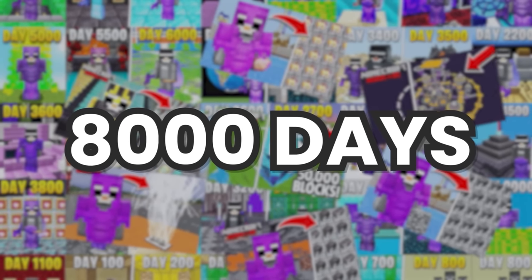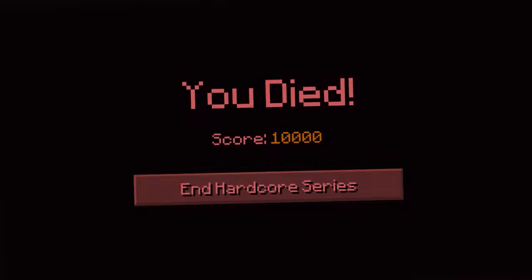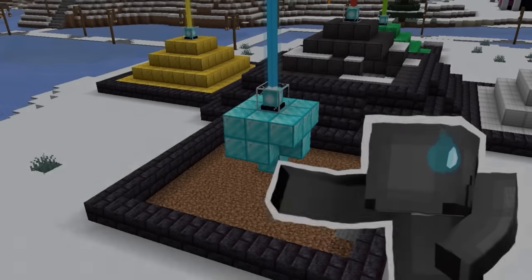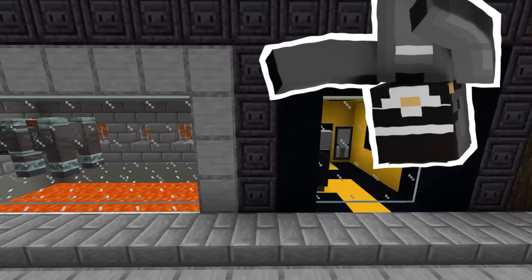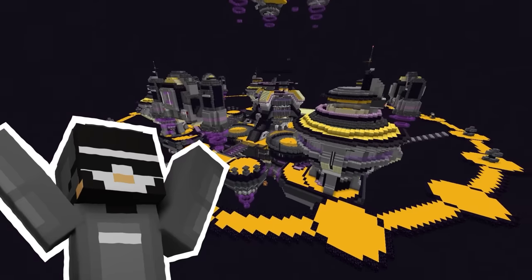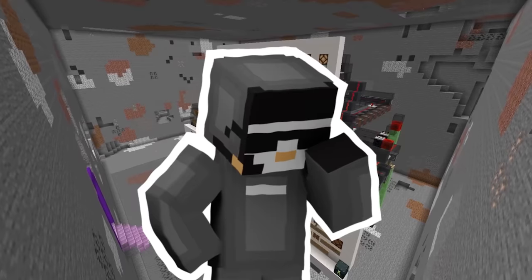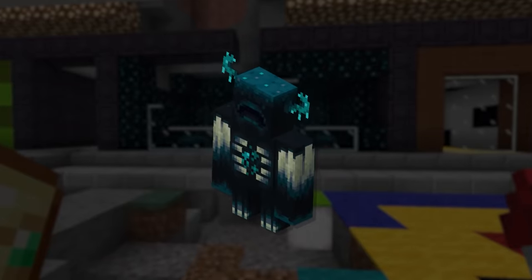I'm about to reach 8,000 days in hardcore Minecraft, which means we're 80% of the way to day 10,000 — when I'll jump in the void and end the series. In my world I have a diamond beacon which is broken, a netherite beacon which is broken, my mob collection broken, my end hub broken, the teleporter broken, and all these other things are either unfinished or broken. So today I'm going to fix everything, and it all begins by capturing a new warden.